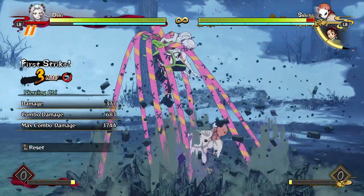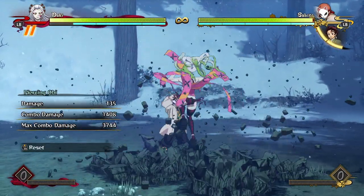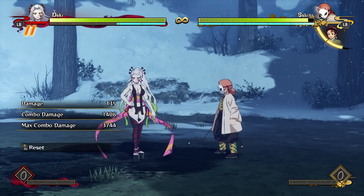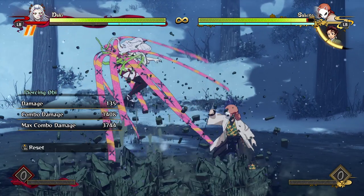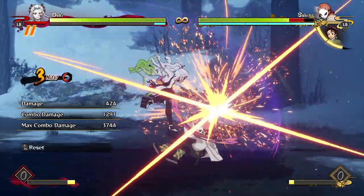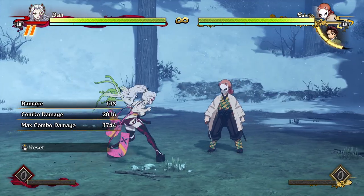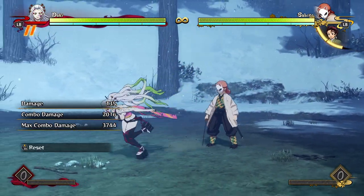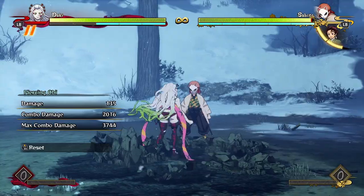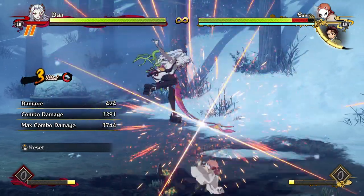Her guard special is very punishable if the opponent blocks it, but one interesting thing is she can actually cancel some of the recovery by doing it into itself again. She can do it way quicker the second time. It is still technically punishable after the first one, but if they're even slightly slow with their attack or accidentally do a step-in attack or try to go for something more optimal, they're going to miss it because she can just cancel and go into it really quickly.